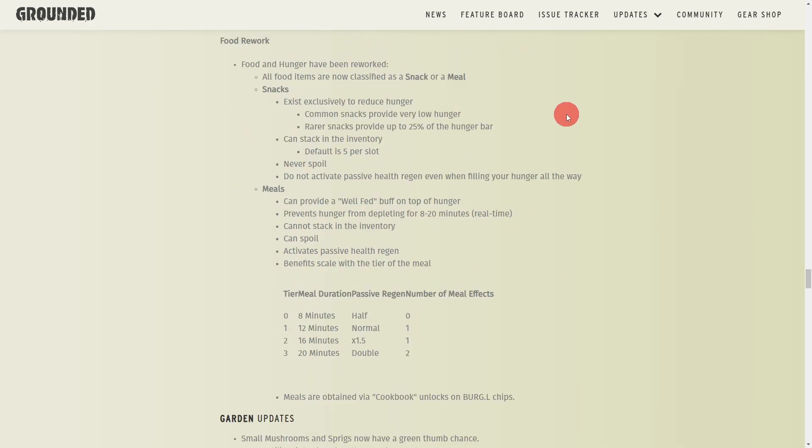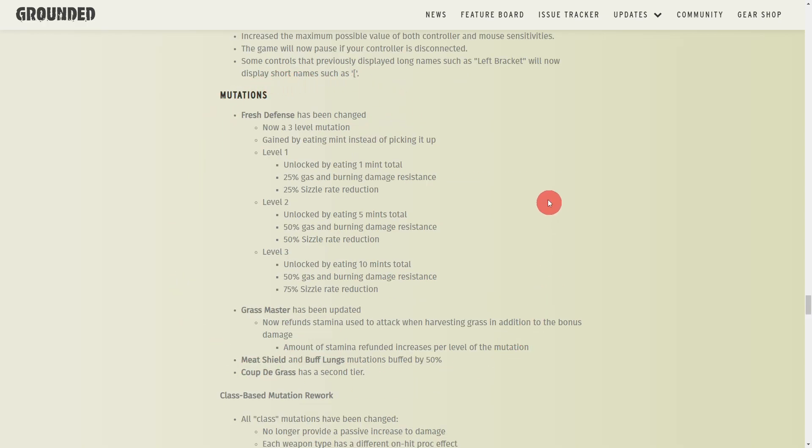They also removed the alchemist BURG.L quest type and reworked the whole food system. Snacks and meals now only give a small boost, and you can actually cook meals in the oven. Depending on what tier the meal is — tier zero through three — each one has a different lasting effect.